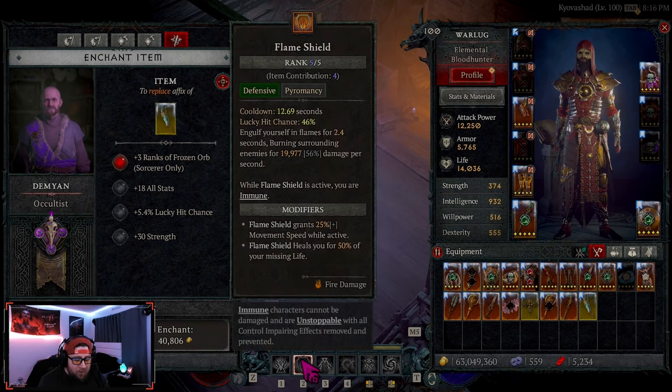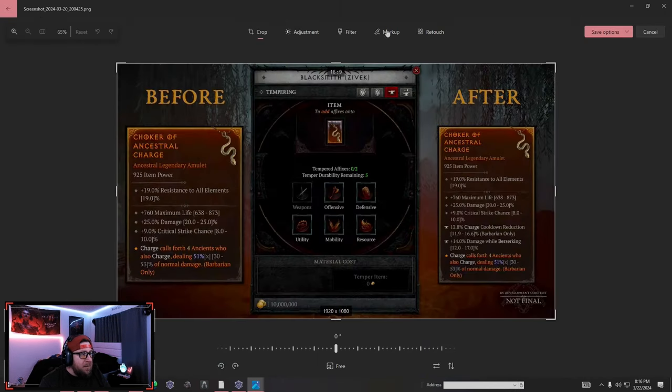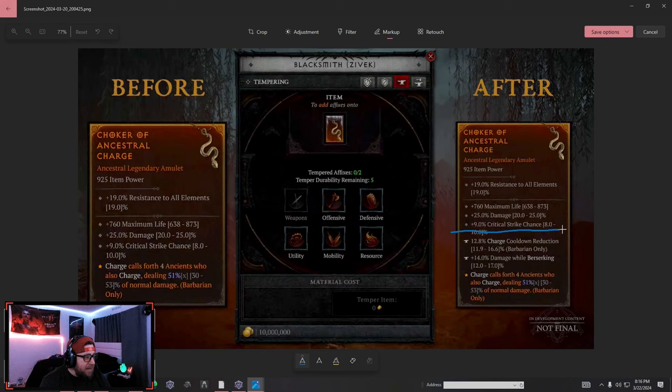You won't be able to replace a tempering affix at the occultist, but you will be able to replace any of the normal affixes on your items. So you'll be able to replace any one of the original three affixes, but not the tempered ones — those can only be changed through tempering. To temper, you come to the blacksmith, place your item in, and select a category. Note that some categories are locked depending on the item type.